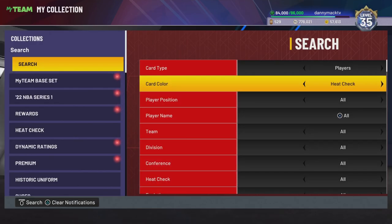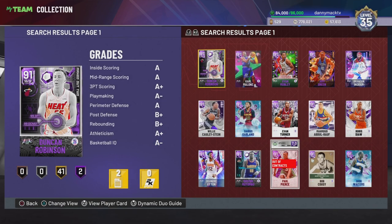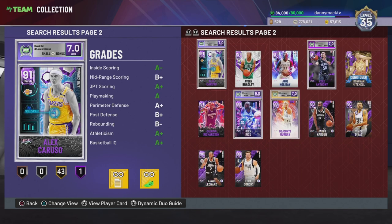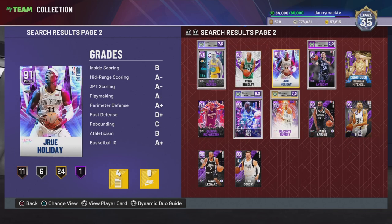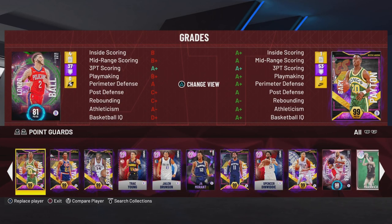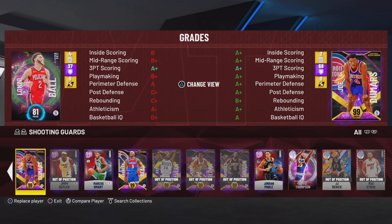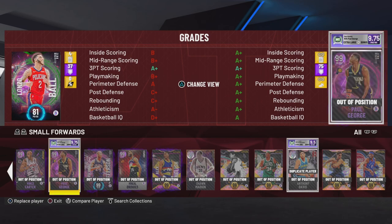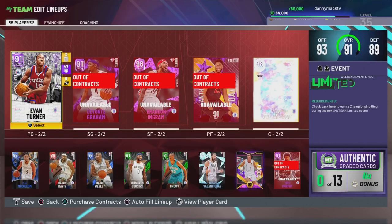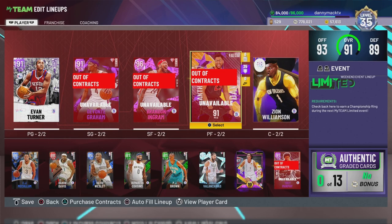I need to get one amethyst, kind of see who the dynamic duos are. I got like 27 different amethysts I can choose from. I'm gonna go ahead and try Evan Turner, and then try Sullinger.